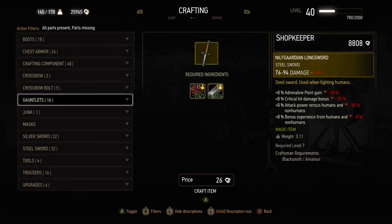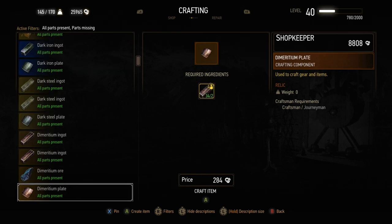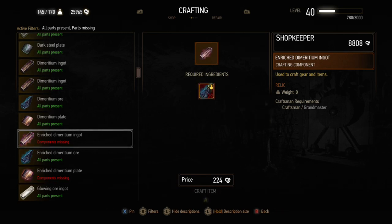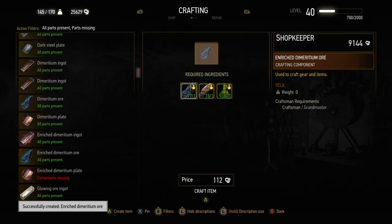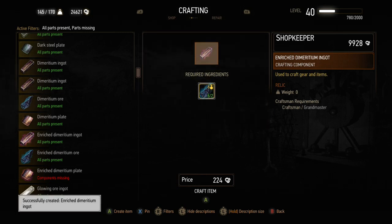If you have extra money craft the enriched dimeritium ingots and make the Grandmaster ursine swords instead. For the chest piece, two enriched dimeritium plates require four enriched dimeritium ingots, which need eight enriched dimeritium ore in total. You can make orihalcum from the crafting components list, craft eight enriched dimeritium ore, convert those into four ingots, then convert into dimeritium plates. Even with cumulative crafting costs, this is much cheaper than buying two plates outright for 9,000 crowns.